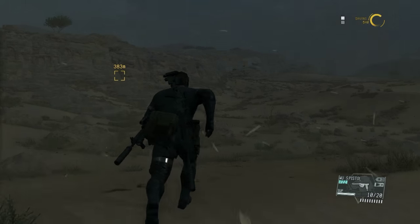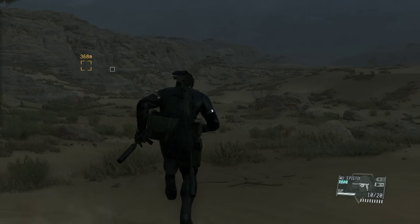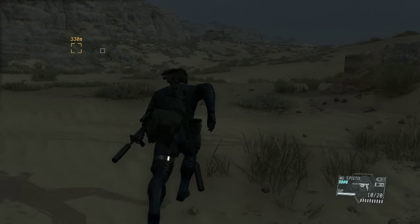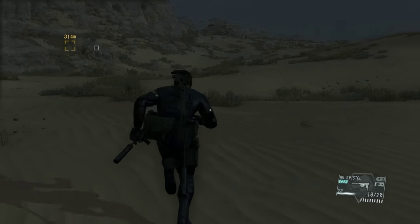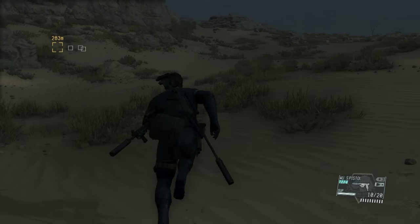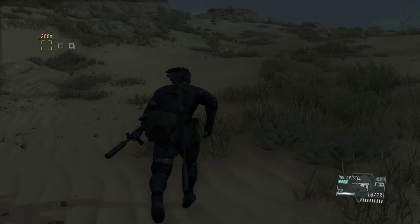Once you land, head straight for the marker right there — run, don't worry about anything else. The reason we bring D-Dog along is because we're going into two buildings and he can essentially see through walls by smelling enemies. This is going to be extremely useful as you'll see in a couple of minutes.